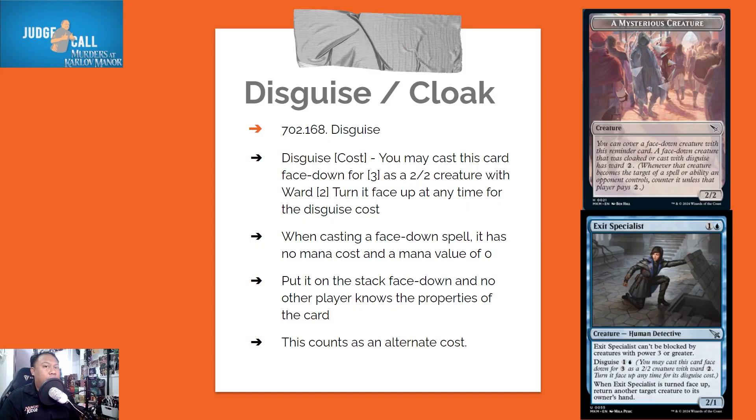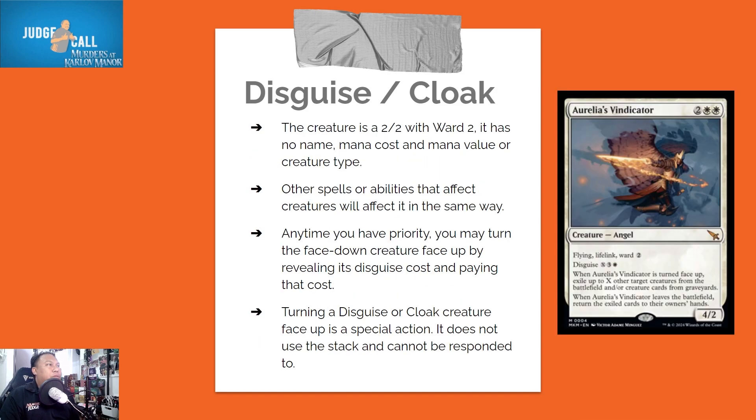Disguise and Cloak. Disguise: you may cast this card face down for three generic mana as a 2/2 creature with Ward 2. Turn it face up at any time for the disguise cost. When casting a face-down spell, it has no mana cost and a mana value of zero — put it on the stack face down and no other player knows the properties of the card. This counts as an alternate cost. The creature is a 2/2 with Ward 2; it has no name, no mana cost, no mana value, and no creature type.